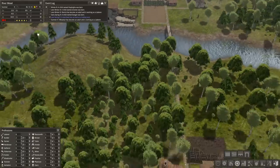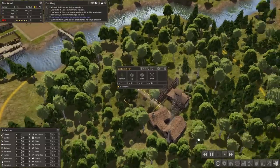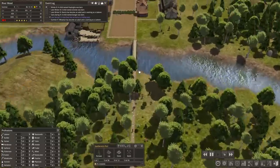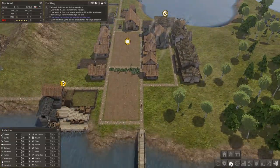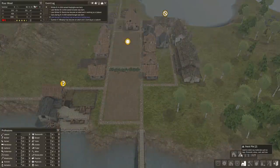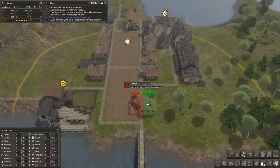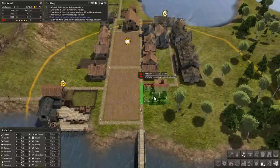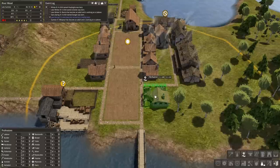Health has become desperately low for our citizens here in Riverwood. We're just waiting for the gatherer's hut to complete, and then we will build an herbalist over on this side of town. This is going to cover pretty much all of the houses and all the locations where I plan on expanding to as well.